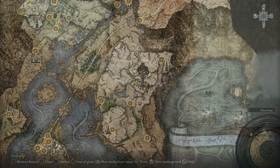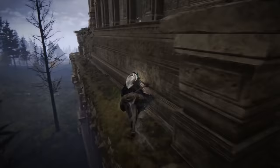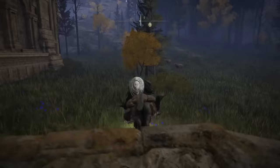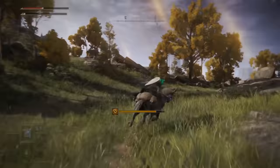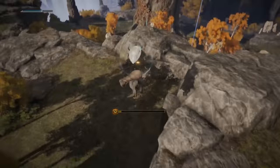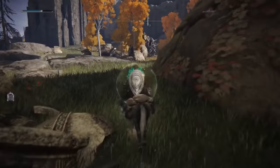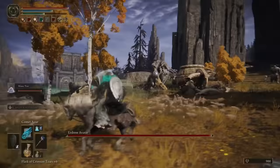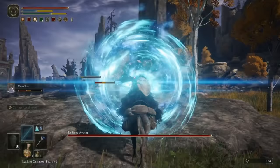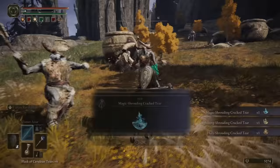Now we must address our Flask of Wondrous Physick, because there are two specific tears we need to mix in as the final spark. The first is a simple sorcery damage-boosting tear — the Mage's Shrouding Cracked Tear. You get that from the Erdtree in the lake zone, and it drops along with a couple of others from that Erdtree boss. Nice and simple, nice and easy.